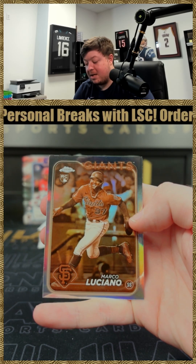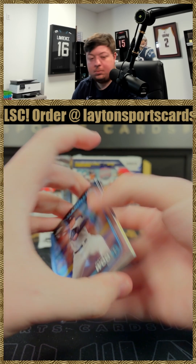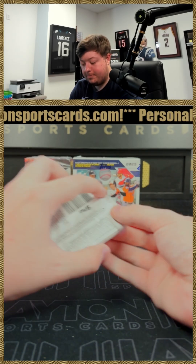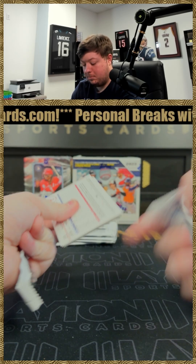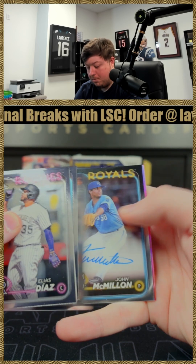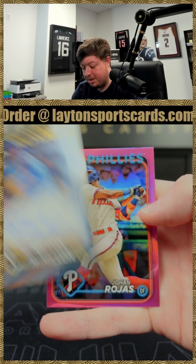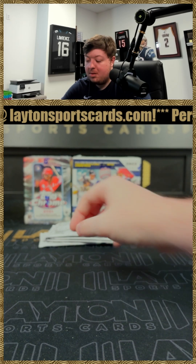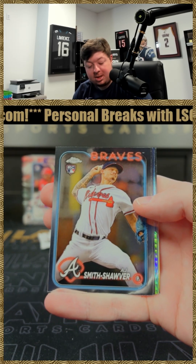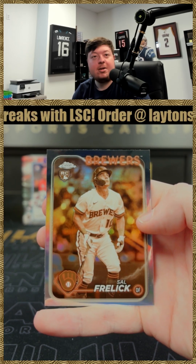We've got an Elias Diaz and a Luciano on the sepia rookie, a fractor, and a John McMillan rookie base set for the Royals — nice! Got an autograph, we'll take that for sure. Pink Johan Rojas rookie.